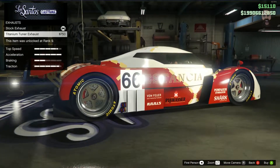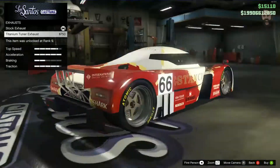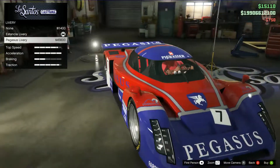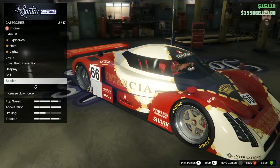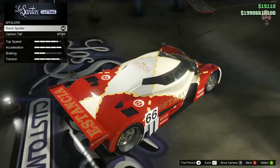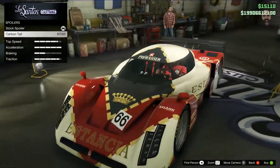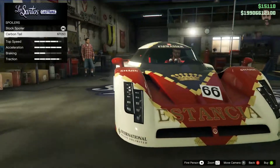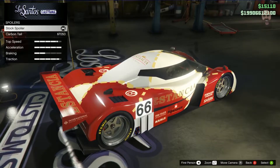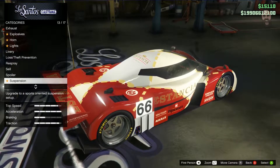The titanium tuna exhaust puts a little blue tip on the exhaust — I quite like that, that's really nice. We'll have that. The livery — oh my god that looks horrendous, let's keep what we had. Spoiler — we can move it up a little bit. I quite like the default one actually. There's not really much carbon on the car as it is, so I don't think a carbon spoiler is actually the best choice here — I'm going to keep the default.